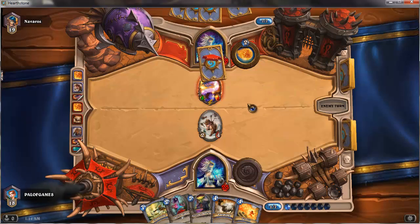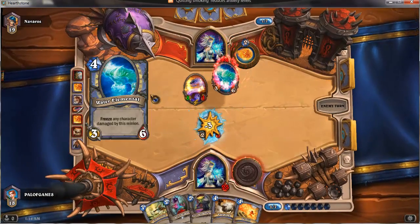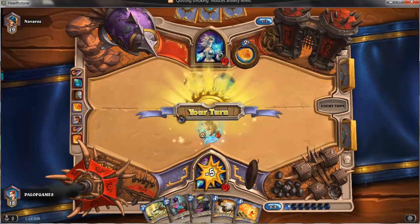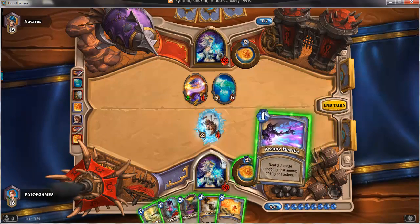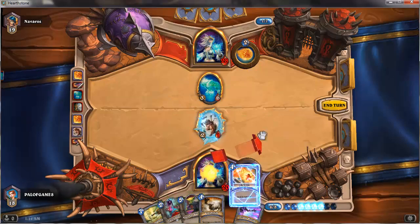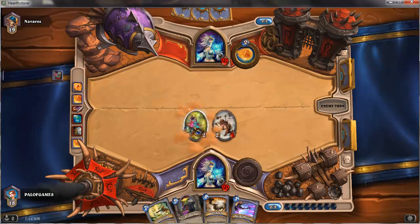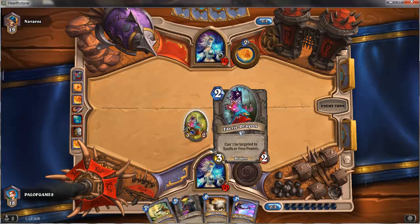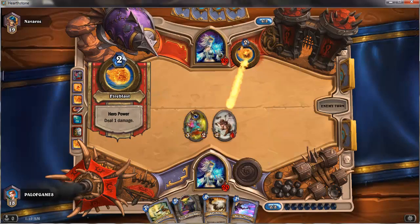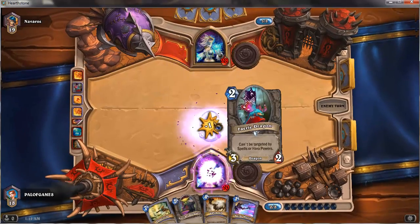He's Frostbolted me — I wouldn't say that was necessarily a good idea, but okay. I've got a Fireball here so I can do what he did to me. I'll use it — that's efficient. I'm also going to play my Fairy Dragon. This is a really interesting card — it's the only card in the game I'm aware of which cannot be targeted, which is a kind of interesting and really strong effect. It's not affected by random stuff though, so it can still get hit by that.